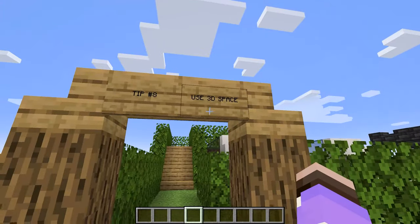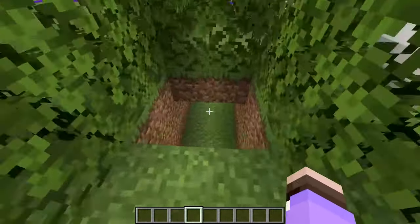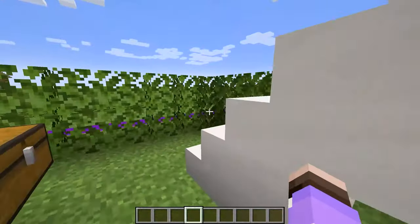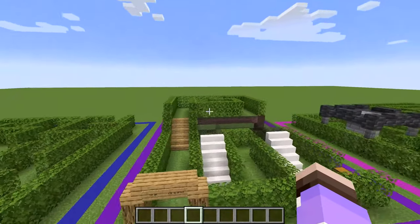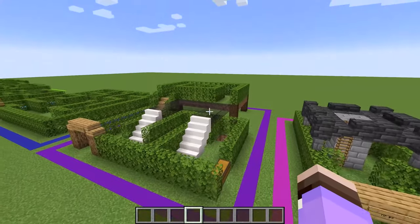Tip number eight is to use 3D space. If you're building a maze that's meant to be explored in first person, why not take advantage of the extra dimension and make underground secret tunnels, bridges to go across, or even elevated maze portions? All of this makes your maze more interesting to explore while making the player think more creatively on how to get to their destination.